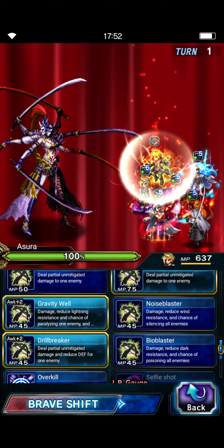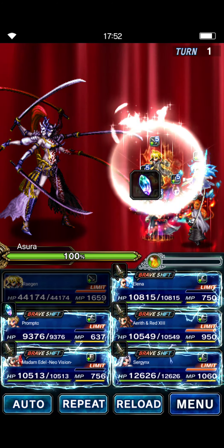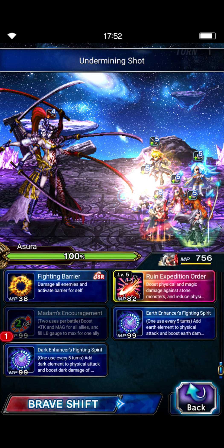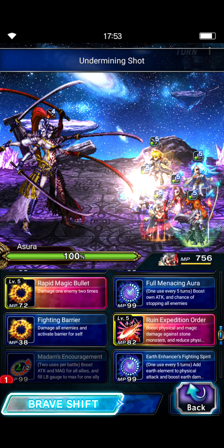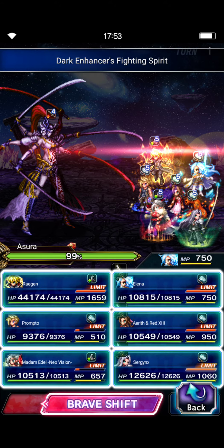Bio Foster has 120% dark and peril, we'll do that. Madam McDell is going to use Madam's Encouragement on Alina for the dark buff. Alina is going to use Fighting Spirit for the dark buff, and then just punch. Alina is going to do her shifted LB.